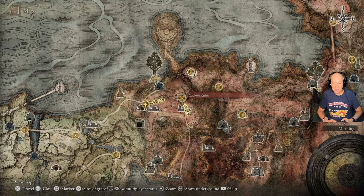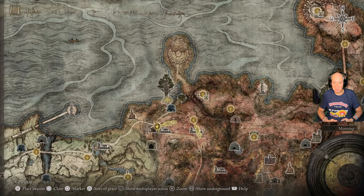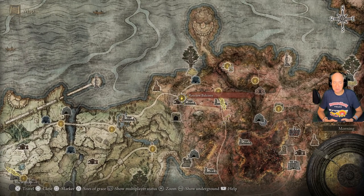There are several Sites of Grace that we can get along the way. I would not suggest going here at night — there's a bell-bearing hunter that will absolutely mess you up. And it's pretty dangerous here anyway because it's Caelid.